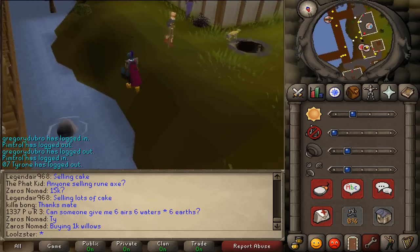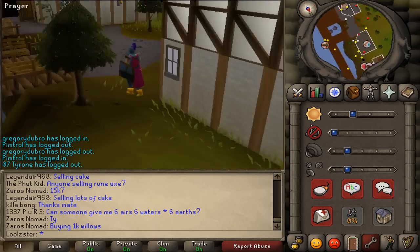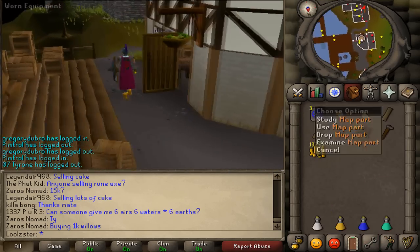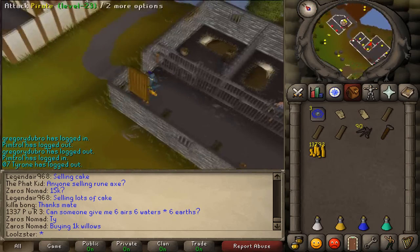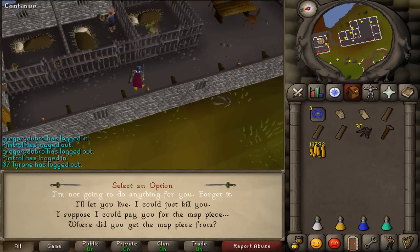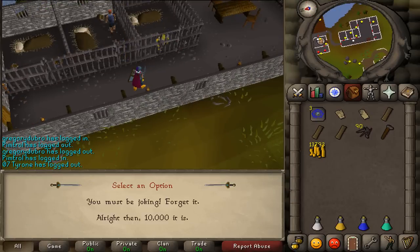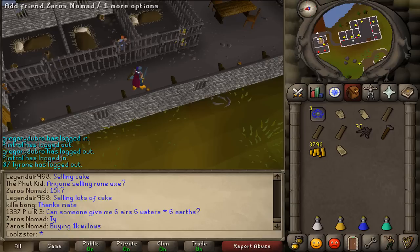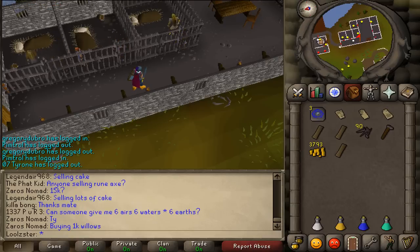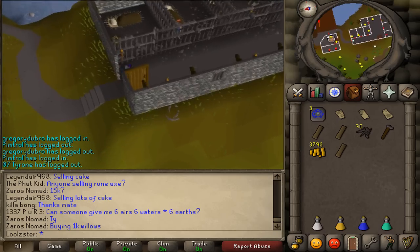Get out of Melzar's maze and go to Port Sarim. Near the fishing shop you can see the Port Sarim jail, where you can find Wormbrain. Give him 10k gold or kill him with magic and use Telekinetic Grab on his map part. I didn't have 33 magic so I paid him 10k.